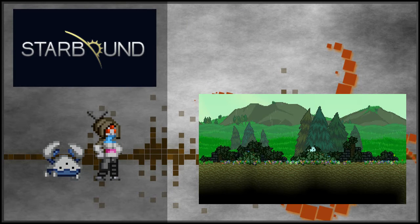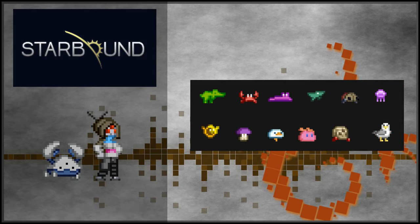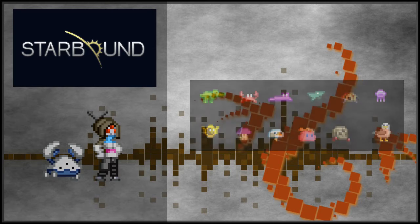Leading on from that, another feature they've been working on are passive little critters to help the atmosphere of maps, and I've got to say, it works. They're adorable, and there are already about 25 different kinds, ranging from the cute and cuddly to the fleshy and weird.